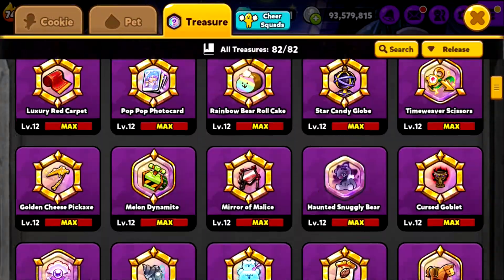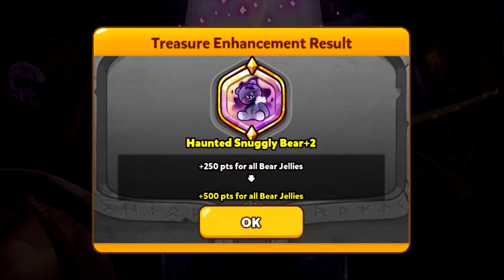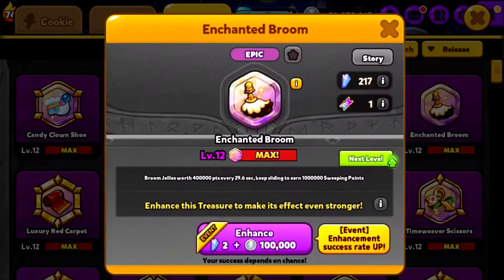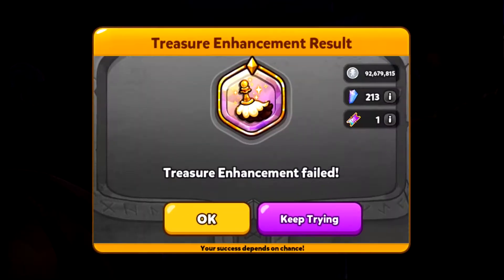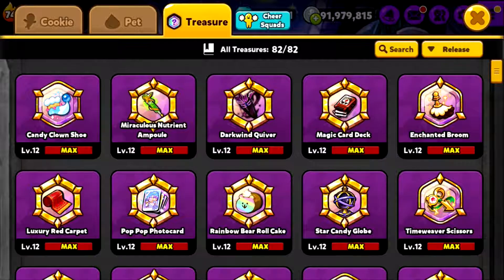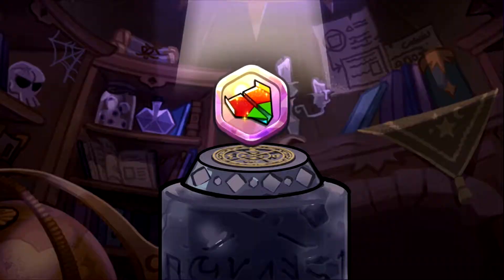That is a very important treasure. So I'm just enhancing the most important treasures here. Same with this one — this cuddly bear depends on bear jelly, so it will always be good in bear jelly contexts. If you can see right now, I'm scrolling around — you can just see that all my treasures are actually level 12.